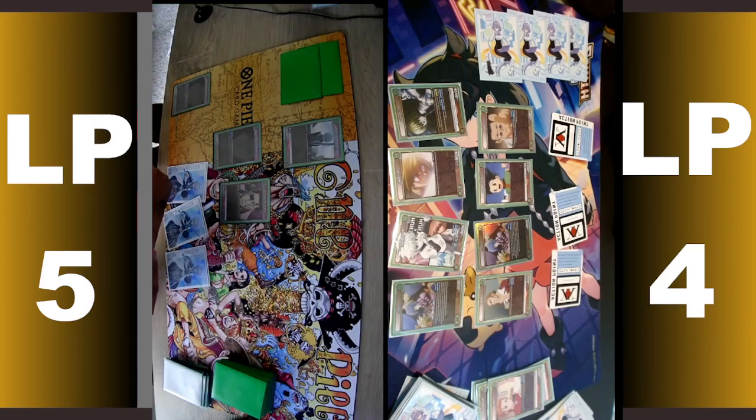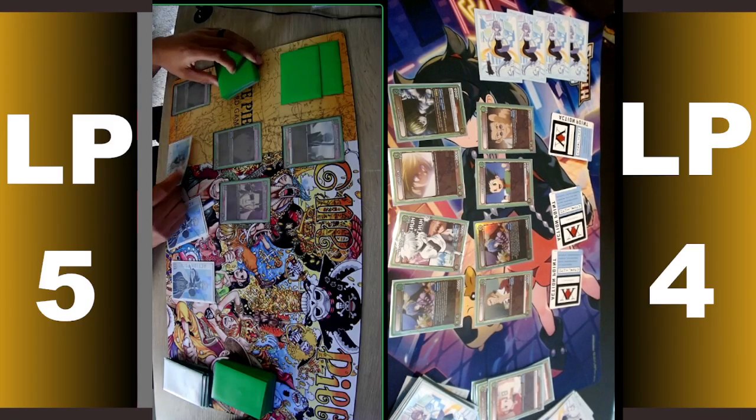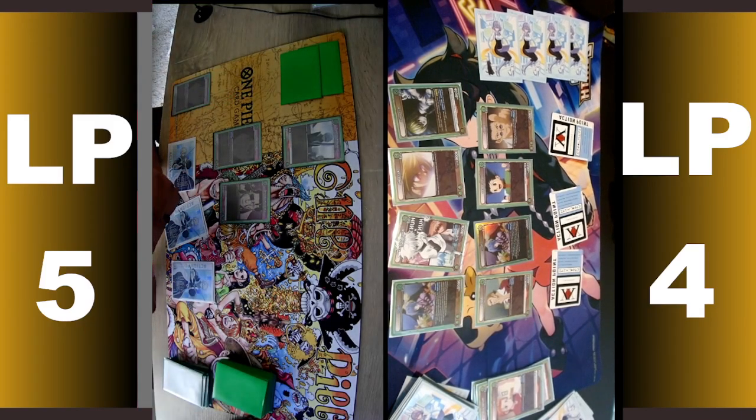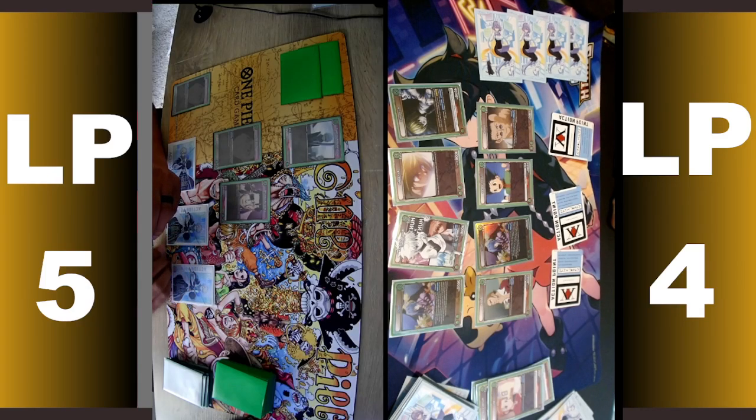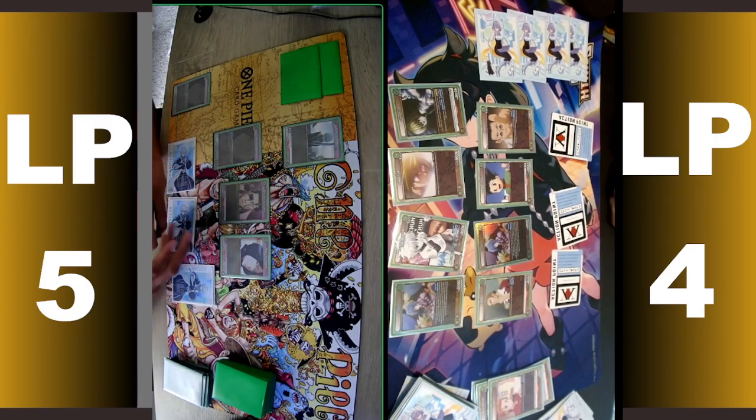Turn on one. Pay for an extra draw. A1, Unohana. Bankai. Okay.